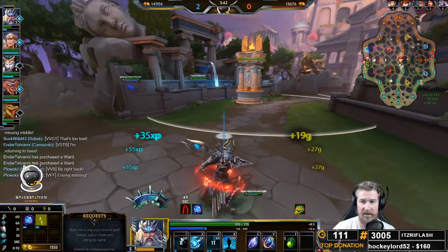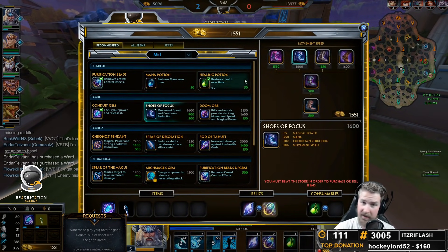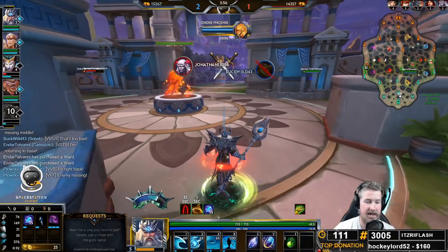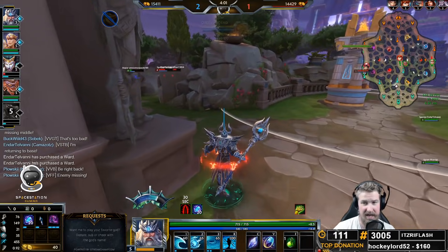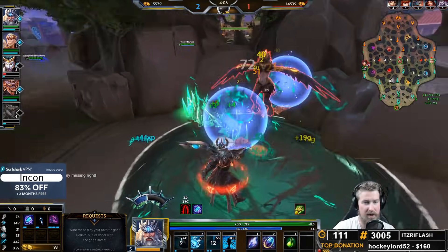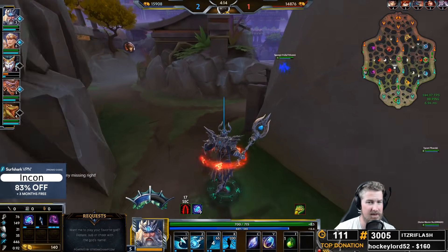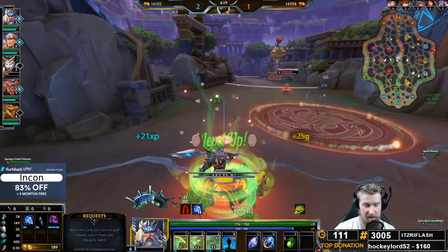For clearing the wave, we're typically going to be able to clear it fully with a nice three-one combo. Later on in the game, we're actually going to be able to stop using our one completely on the wave because our Whirlpool will just take care of it. One of the big benefits of Poseidon right now is how fast he can farm — you see a camp, throw down a Whirlpool, throw down a one, maybe an auto or two, and move on. Because of your passive and your two, you've got a lot of bonus movement speed to run around getting waves and jungle camps.